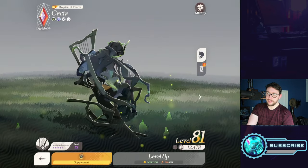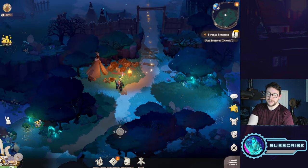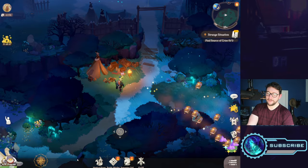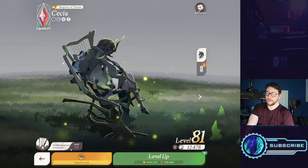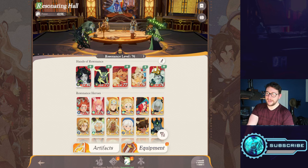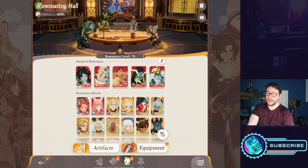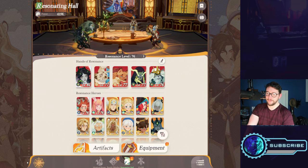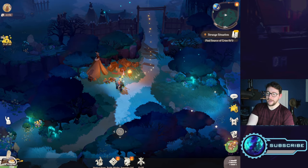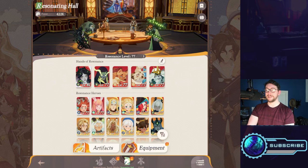When it comes to leveling up heroes, you use XP, gold, and hero essence. I've just claimed some AFK progress and leveled up Odie. I now need about 1k more experience to raise my resonance level — and there we go, I've raised my resonance level to 77. Everything is now level 77.